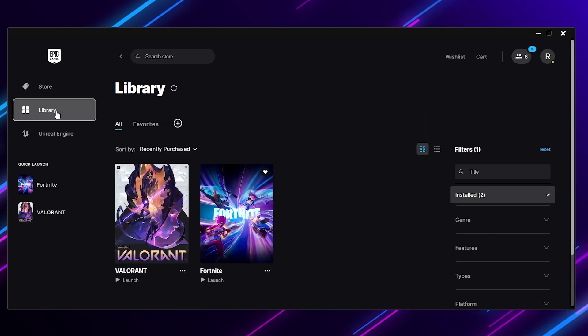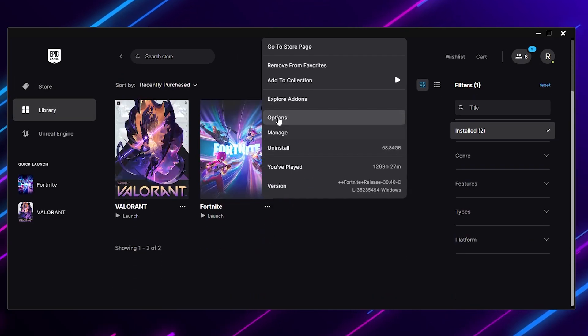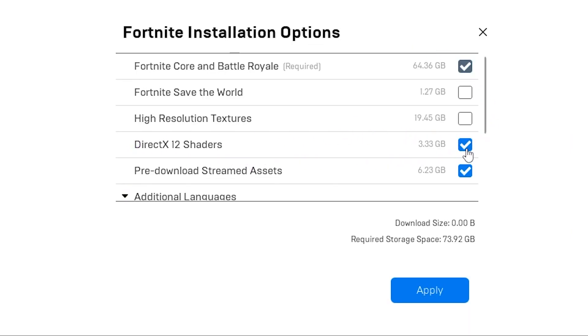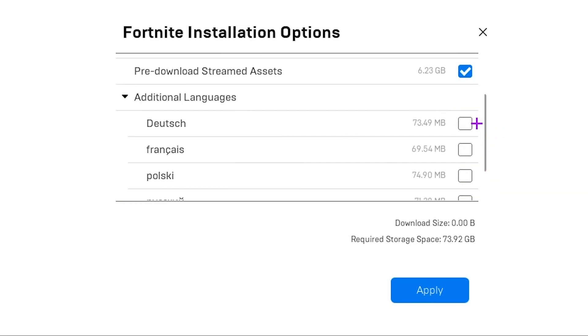Next, go to the Library option, find Fortnite, click the three dots, and go inside the options. Uncheck DirectX 12 if you are not using it. Next, uncheck Resolution Streaming — this will give a huge FPS boost. Scroll down and find Pre-Download Streaming Assets — make sure to uncheck this, as it causes packet loss and lag while playing. Additional Languages is your personal preference. Click Apply.